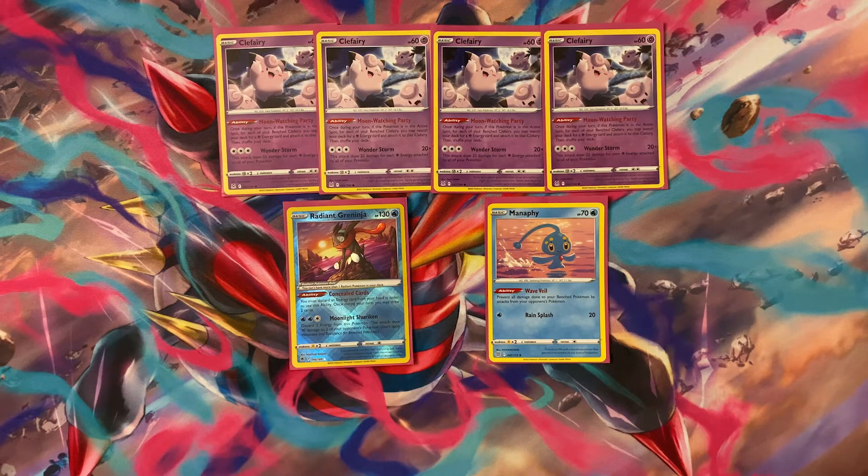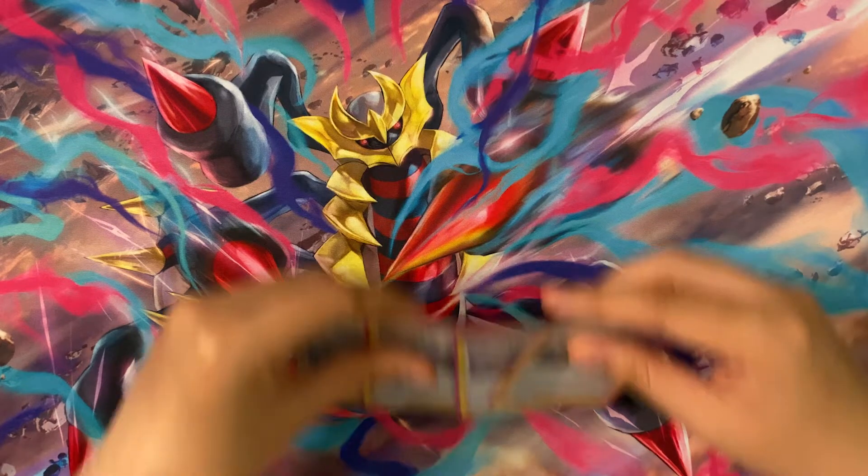Manaphy does protect us against Radiant Greninja, which is played way more than the Sableye from Lost Origin. And that is actually it for Pokémon — we only play six Pokémon total across three different ones. Our whole game plan is Clefairy, drawing with Radiant Greninja, while having Manaphy on the board to protect us from snipe damage.